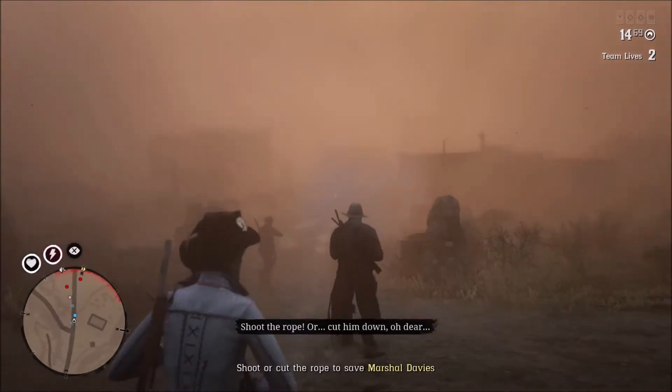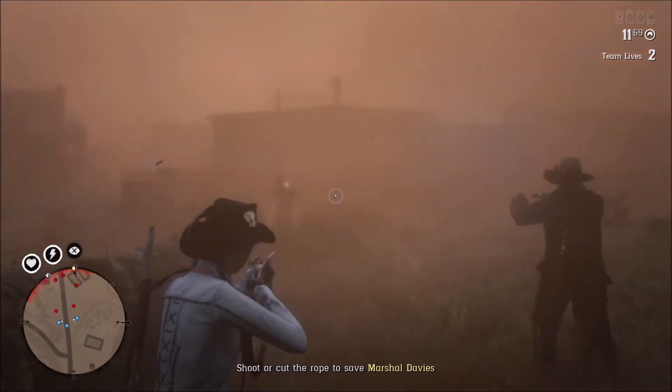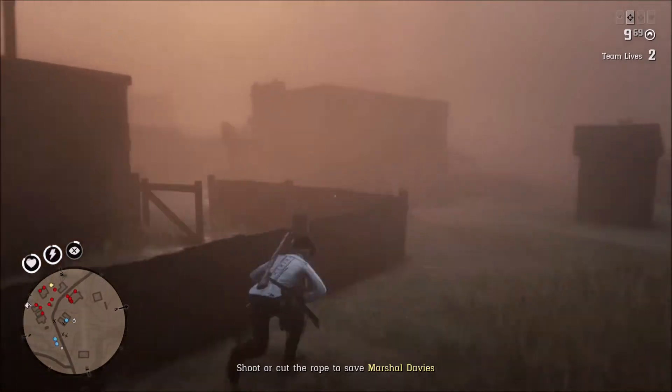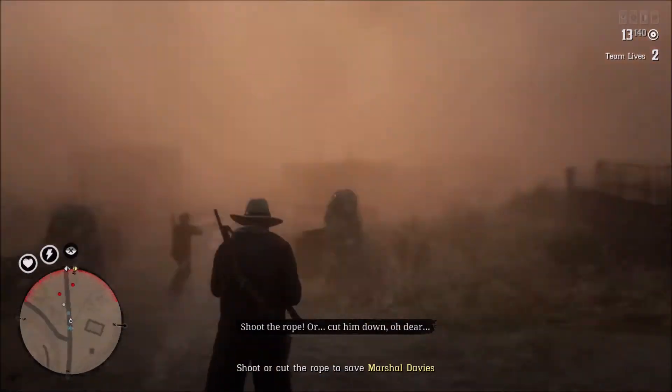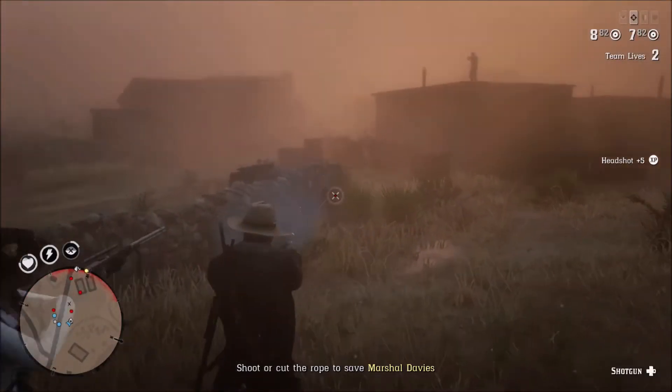Some vigilante justice — so you have to run in and start shooting everybody. This is a big shootout. There's lots of people. You're going to see people up on the roof; they're all over Tumbleweed. As usual, what you want to do is take cover. Play it smart. Take good shots. Don't just be out there shooting wildly.